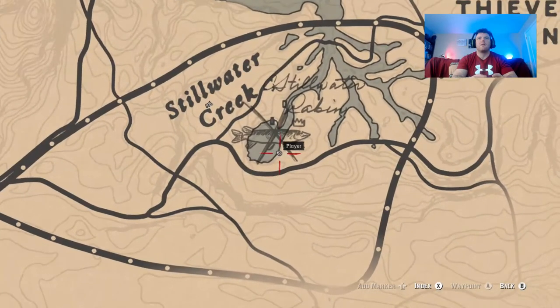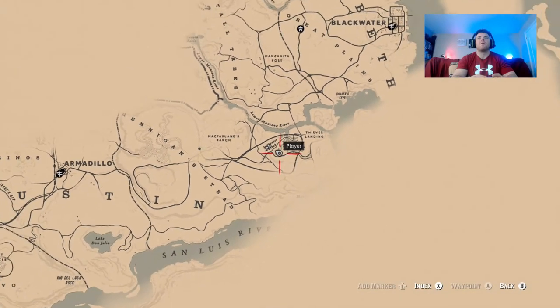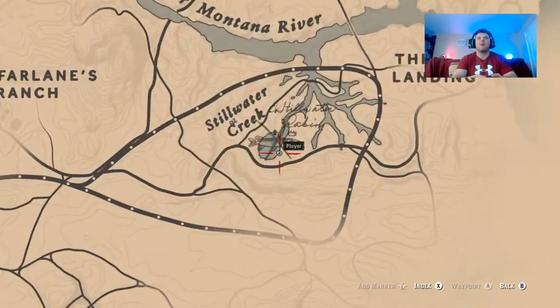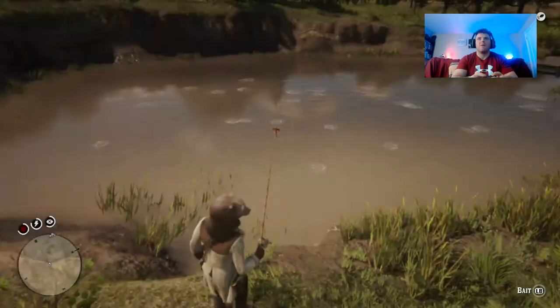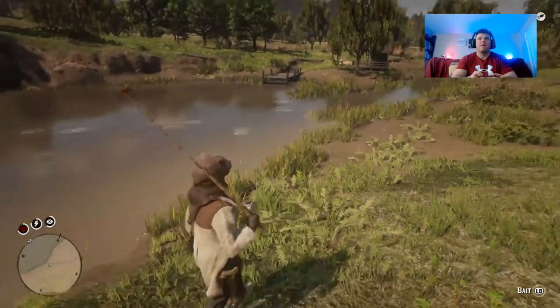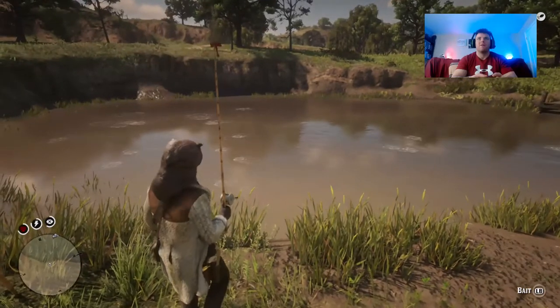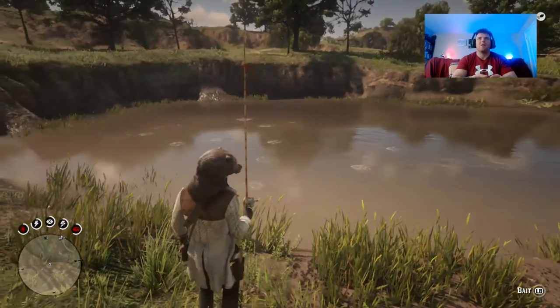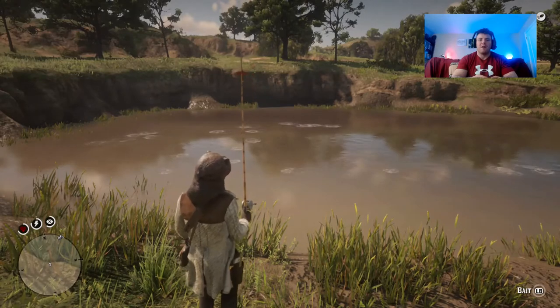So if you go right here on the map, this is where he will be — and I caught him right in here. It's not a big fish so it doesn't show up when you use your dead eye like the bigger fish do. It's hard to see him, so if you just cast your line in here you should be able to catch him.